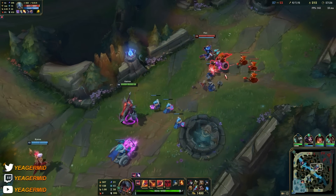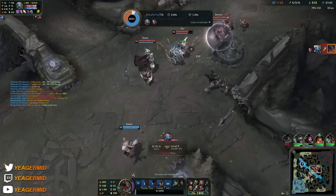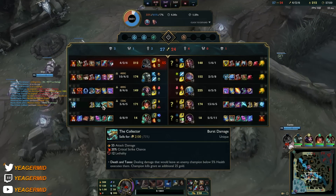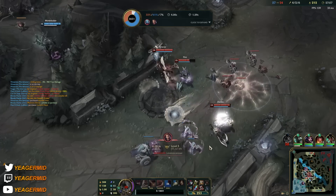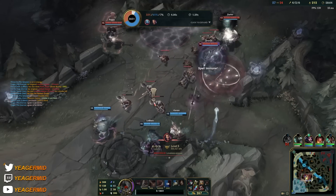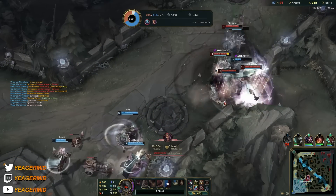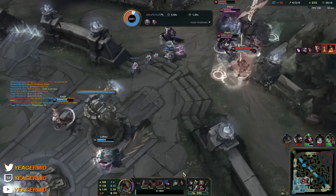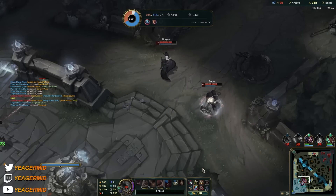He can easily kill us but we can also kill him. I wasn't thinking about the flank — that's my bad. I was recalling because I had almost enough gold for the Serylda's, so if I got one kill that should have been easy. They had to stop — Mordekaiser is alone, and Sivir once again somehow getting hit by the hook even with a spell shield. I also messed up, so it's going to be a bit of a difficult game.